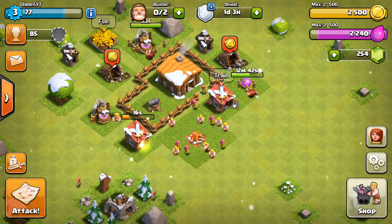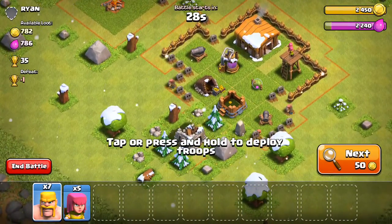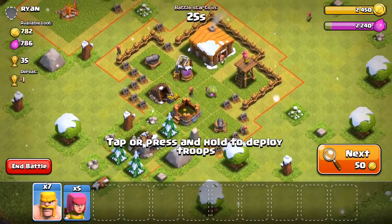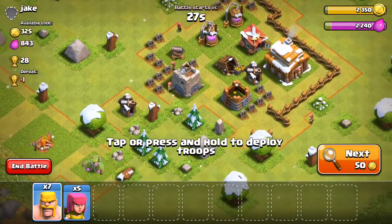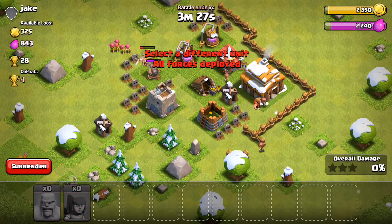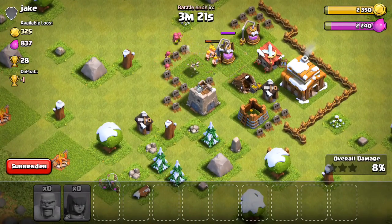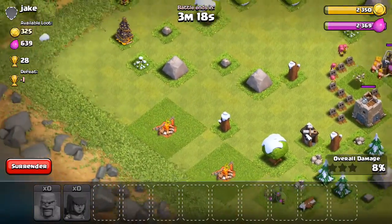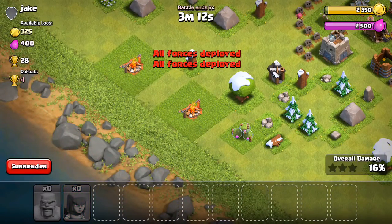We don't have enough elixir, so if we attack one more time we might be able to do multiplayer just for a little bit more elixir. I want to look for one with only one cannon - I don't need that much. Alright, let's find a good base. We're gonna be placing all the troops right here. I know I don't have all my troops trained but they should be able to take out one cannon. Yep, and right now just cleaning up.